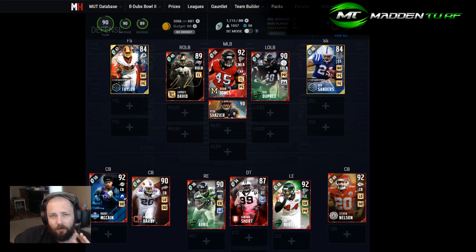Cornerback is the hardest part. I was trying to find the fastest corners for under 20,000 coins, and these are the three fastest — all 93 speed. They're probably three guys you've never heard of, and that's fine. If you had some extra coins, maybe spending 30, 35, 40, or 50k on your corners would be smart, especially because these are the guys who will get burned by speed if you're not careful.